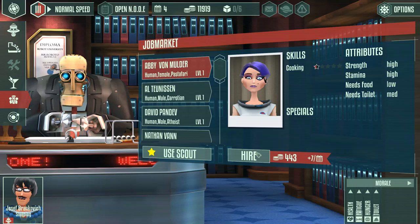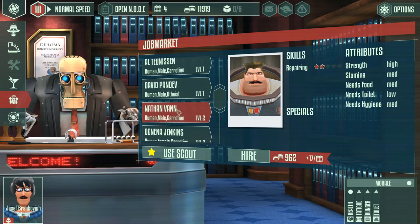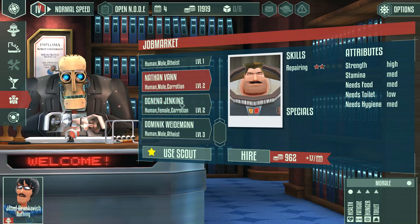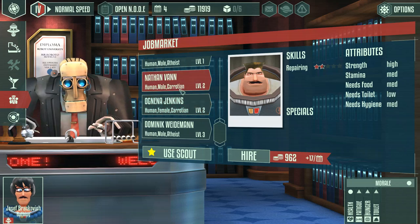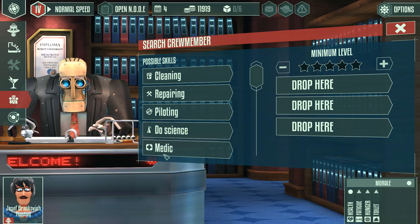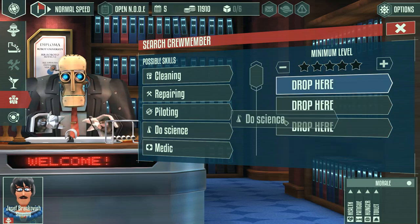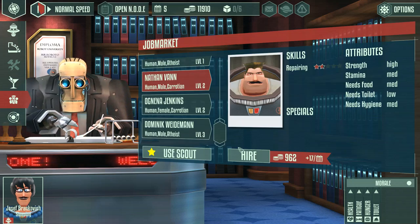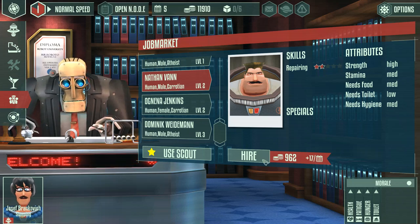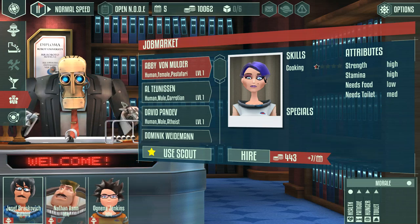We probably want somebody with skills. These guys have a large variety of different skills, but we might want someone with repairing and definitely cleaning. It looks like we have Nathan Van and Ojeena Jenkins, who can clean and repair - they look pretty good and have some attributes. If we don't have somebody that meets our demands, we can use a job scout to find people, but it costs a lot more than just hiring people here. We have extra cash to spare - it'll cost 900-some to hire this guy outright, then a maintenance fee of 17 per day. We'll get him on board, and we'll also get the cleaner. A nice crew of three people.